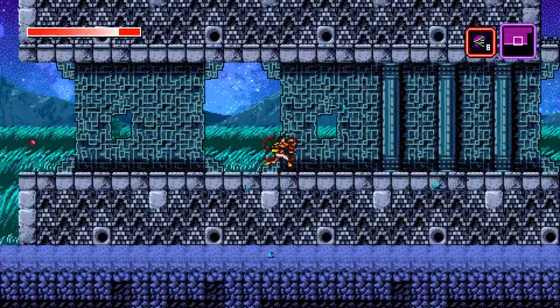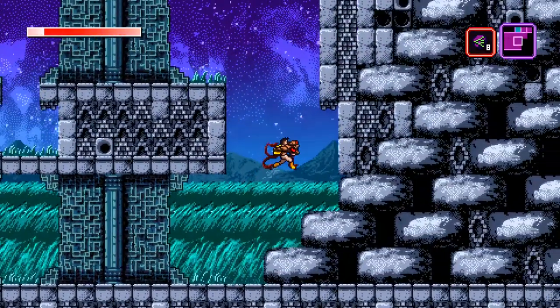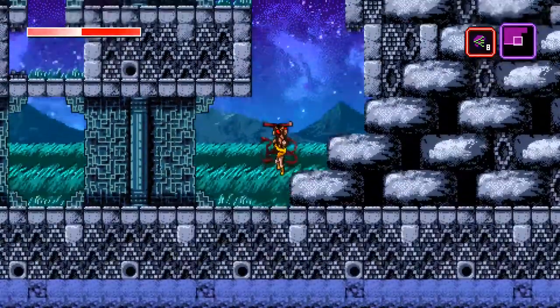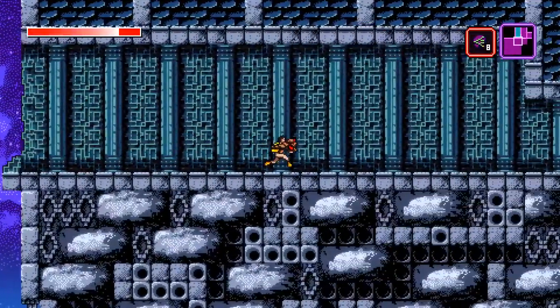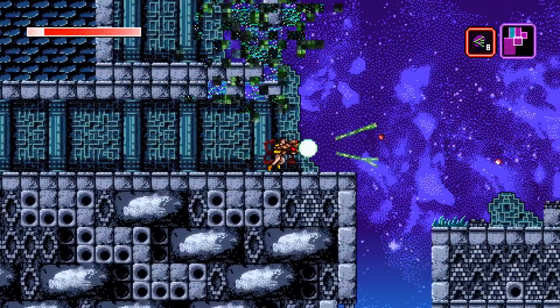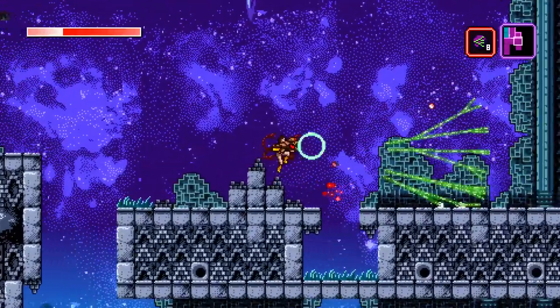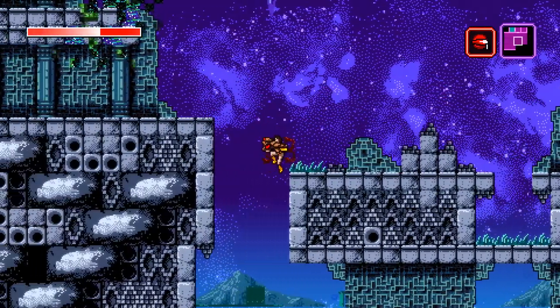Ever wonder how you got the war viewers? We're going to find out today in Let's Play Axiom Verge. All shall be present. You will remember that previously we used a sequence break to go to the left side of Eden, fought Kuku the lost boss, and got the drone forward. And now we are going to take the right side of Eden, which we intended to explore first.